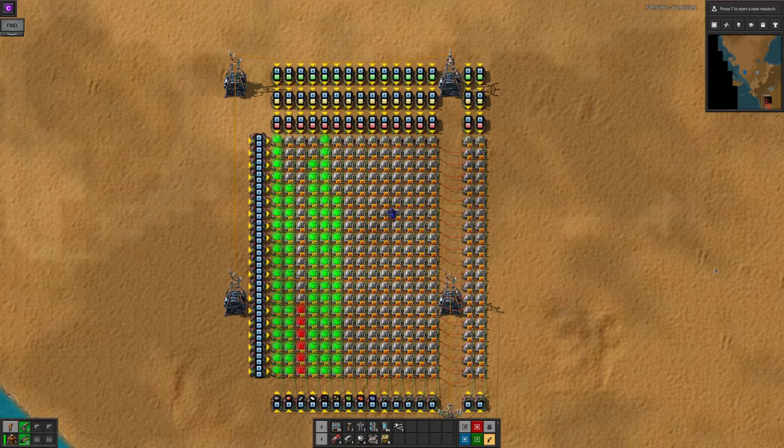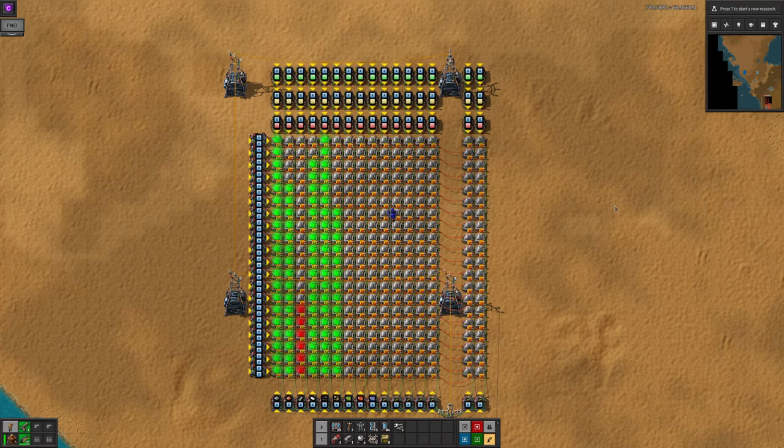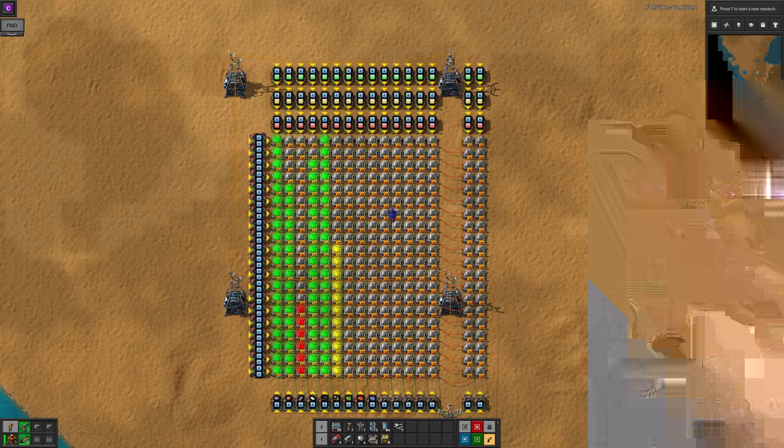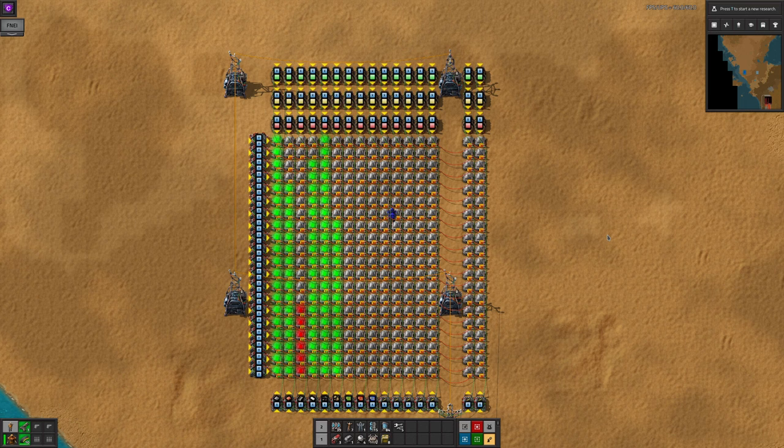Last time I showed you how to design a resource graph to show how your supplies were holding up in your factory. This time I'll take things to the next level and show some alternative designs, some of which could be quite useful, and some of which are just there because I can. I'll be referring to the basic lamp-based design quite a lot, so I strongly recommend you watch the previous video first. Welcome to Lawrence Blaze Factorio.